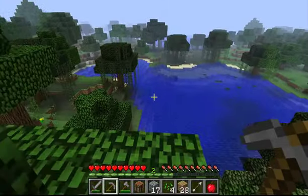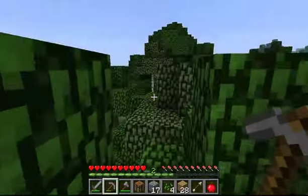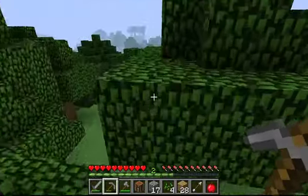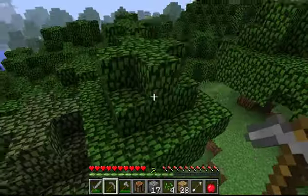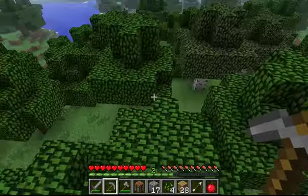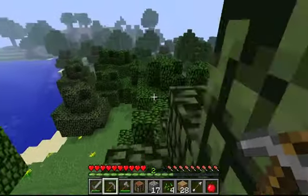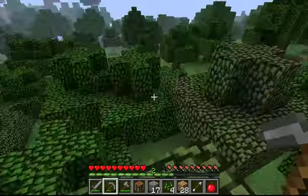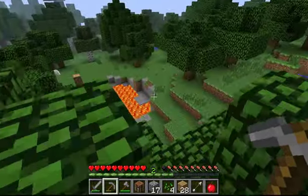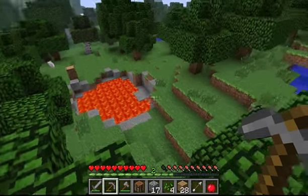Trying to get a nice idea of the lay of the land. We're going to try and find us some sheep — that is our big task right now. If you see any that I don't see, just holler. Oh look at that lava pit, holy smokes, that's a big one.